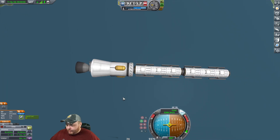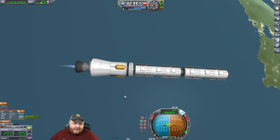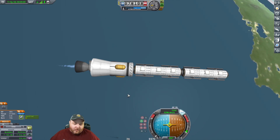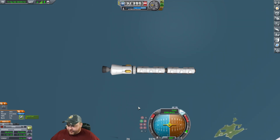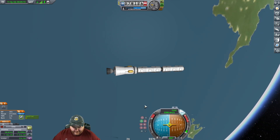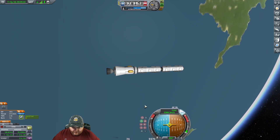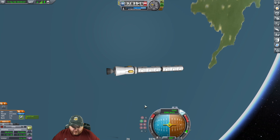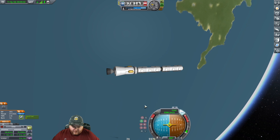Is detonation an option? I understand it's not a good one, but sometimes you just gotta scratch the mission and start over. No, you can't detonate things unfortunately - this game isn't meant to blow stuff up like that. Because then you'd be making weaponry and they don't want you using things for bad, they just want you to use things for good.